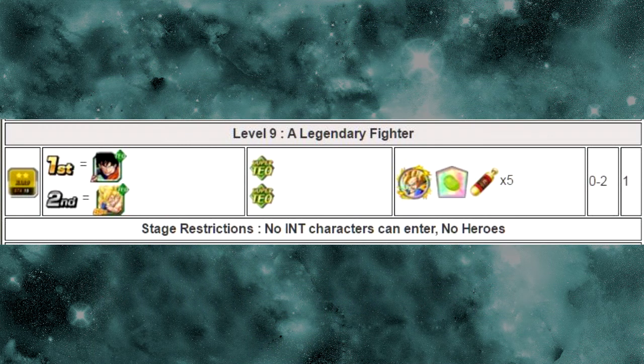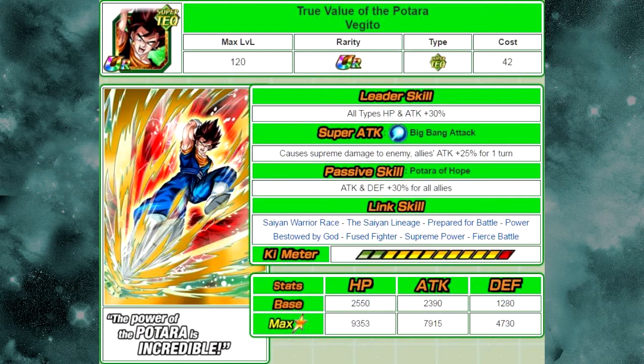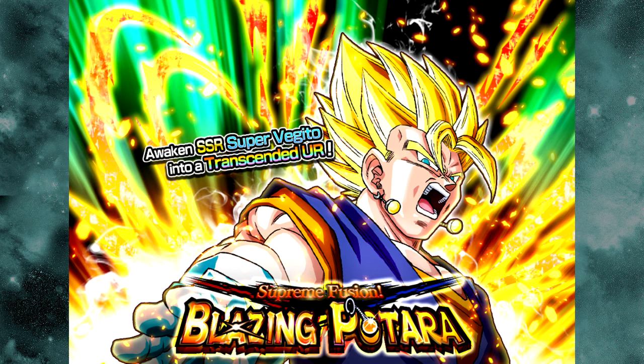Last but not least, the last one is going to be the True Value of the Potara, Vegeta. His passive skill is Potara of Hope — attack and defense plus 30% for all allies. He Dokkan Awakens from the Miracle of Potara, Vegito. His passive skill is The Ultimate Fusion — attack plus 25% for all allies. He Dokkan Awakens with 35 medals from the Supreme Fusion Blazing Potara, the Super Vegito Event.